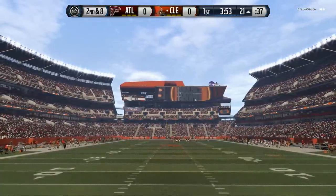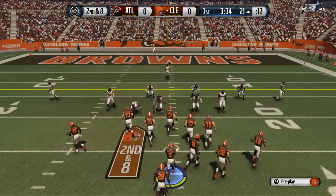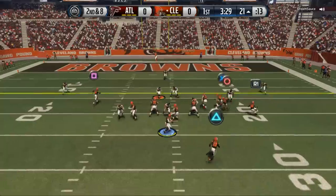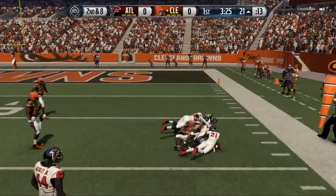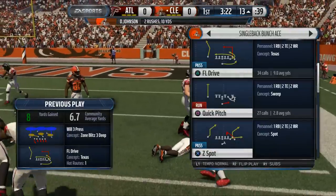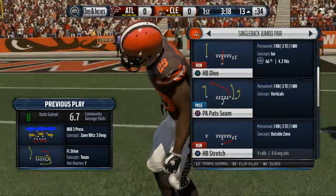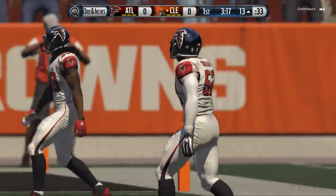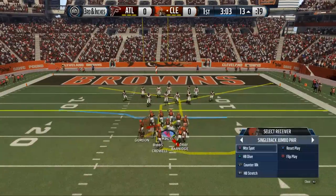Right here with us being on the 21-yard line, we're going to try and score here on second and long. We're going to come out and run our passing play — our FL drive. We've broken this play down several times on our YouTube channel, you guys can check several videos out that show this. We'll throw a little quick pass out to Johnson. This little swing pass — if they're going to give it to me, I will take it all game long.